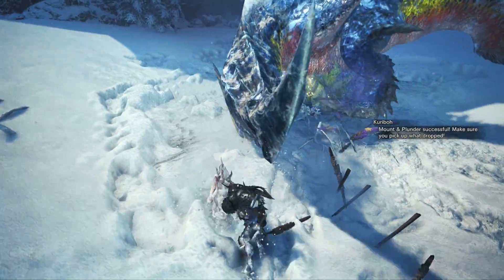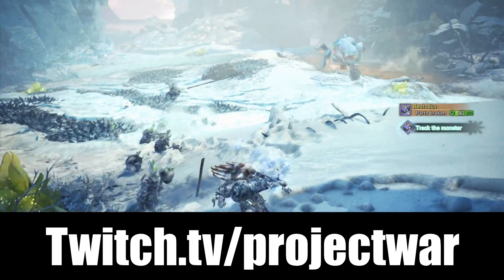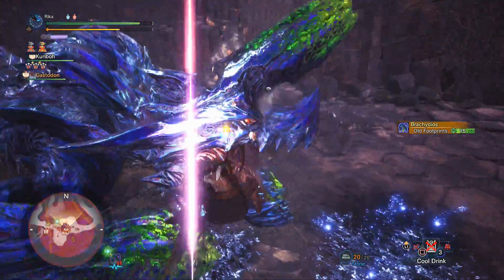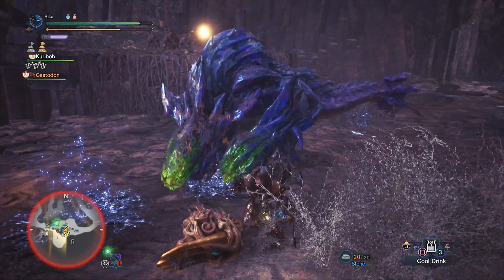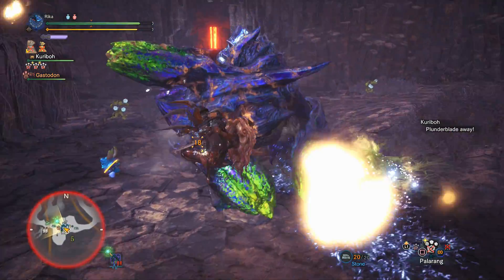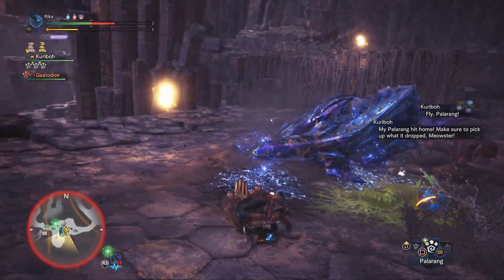If you want to do multiplayer hunts, I'm streaming Iceborne at twitch.tv/projectwar almost every day at 8pm EST. I won't be covering the individual mechanics for each Clutch Claw move for each specific weapon in this video — go check out my weapon master guides in the end screen annotations for that. More weapon guides to come, so hit subscribe and turn on notifications. For this video, I'll be covering the general usability of the Clutch Claw that every weapon can equally do.